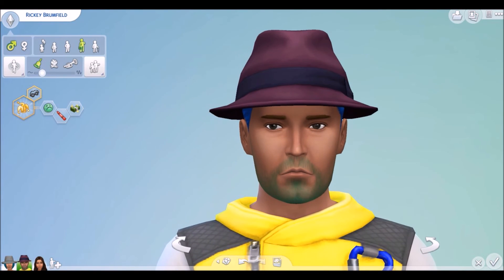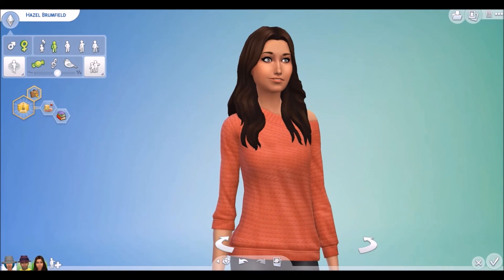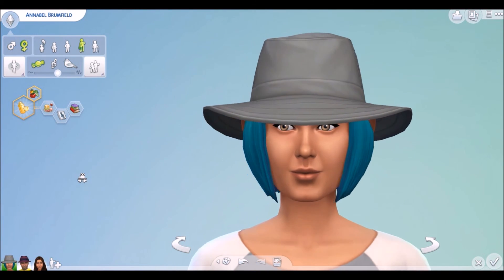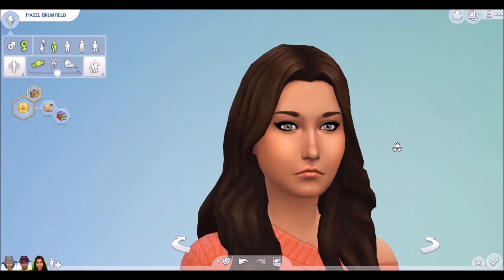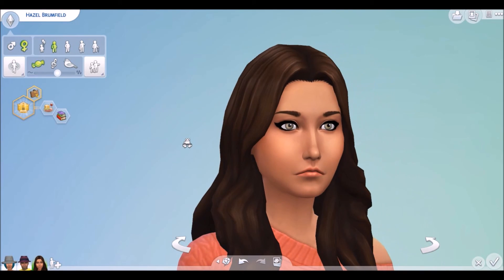She definitely got the lips of her dad, and she got the eyes of her mom. This is Hazel — she got the face shape of both her mom and dad, and she definitely got her eyes from her mom. Her eyebrows are from her mom too. I have no idea where she got the brown hair from — I guess you can't really be born with blue hair. But wait, she didn't get her eyes from her mom — I don't know where she got her eyes from either. Her mom has hazel eyes but she has blue eyes.